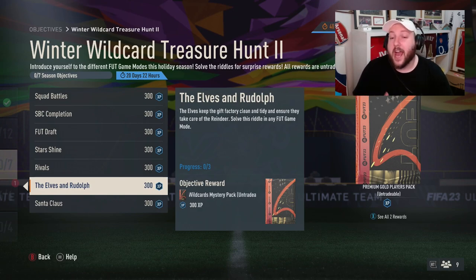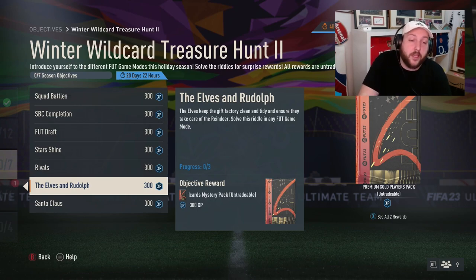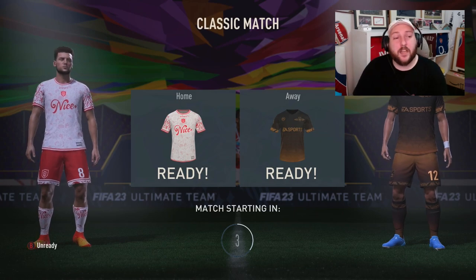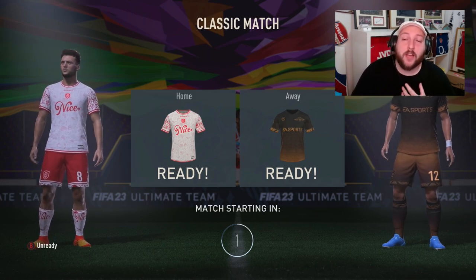I'm going to show you how to do this — we're going to be playing with a friend and it's going to be very simple. You can do this in any foot mode. If you don't have any friends or anyone to play against, you can do this in live foot friendlies, champs rivals, or even squad battles. The clean sheet one is the first one we're going to do. I've loaded into a match with a friend in classic match.